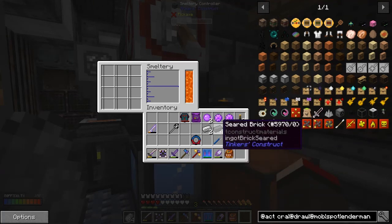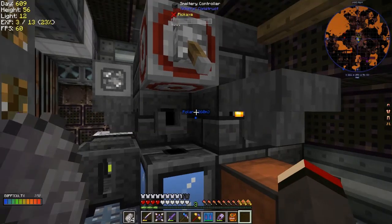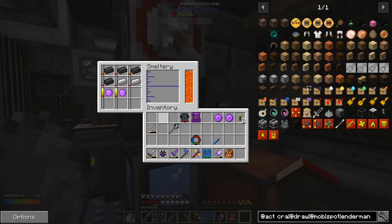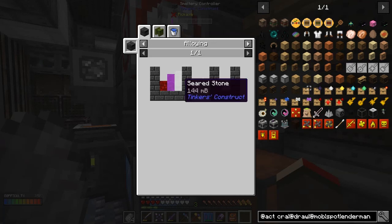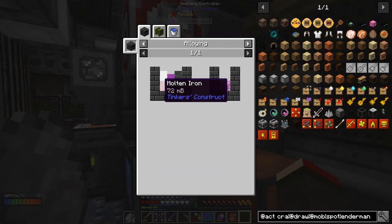I might be wrong with this - I might be wrong with the seared brick - but I think if we do this we should end up with some, as long as nothing's gone wrong. Those might smelt very quickly. Looking at the uses of liquid purple slime: we've got 144, so that's basically one ingot's worth - so that's half. For one slime ball I need two ingots of seared stone and one ingot of iron.